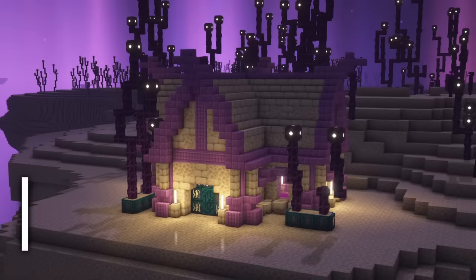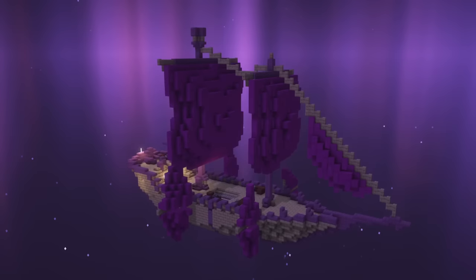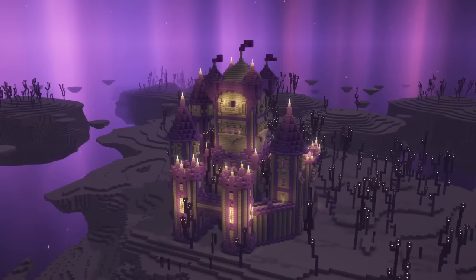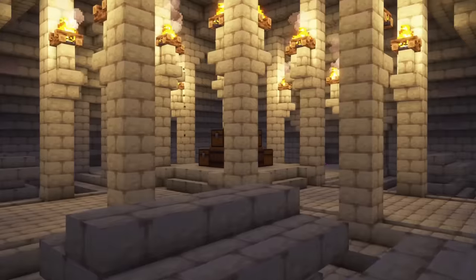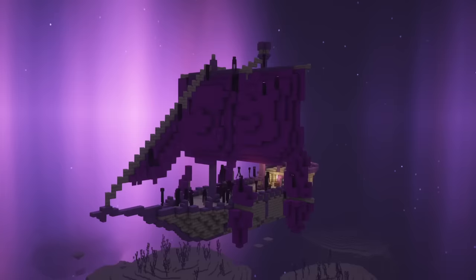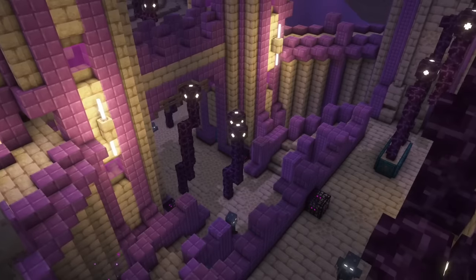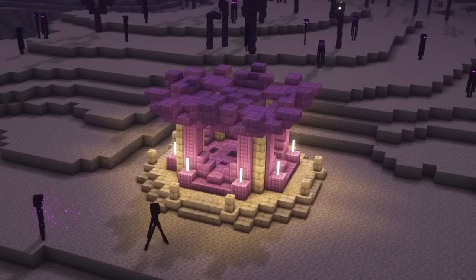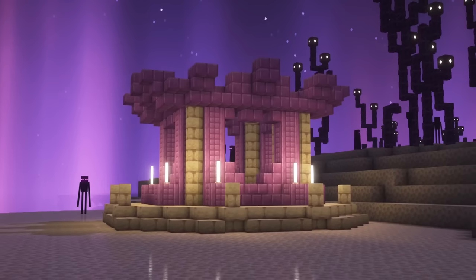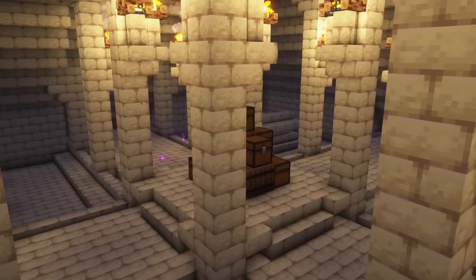The last mod on our list is Medieval Buildings: End Edition. This mod expands the End dimension with five new impressive medieval End-style structures. These buildings are full of treasures, but also traps and opponents. It is a companion mod to Medieval Buildings, which I showcased in a video a couple of days ago. The structures look great, fit pretty well in the End dimension, and just add some more variation to it, introducing new adventure content, which is pretty cool. If you like the structure's design, feel free to check this mod out!